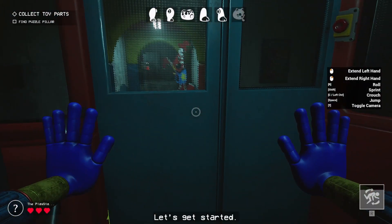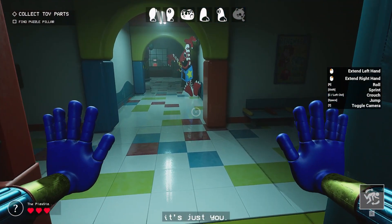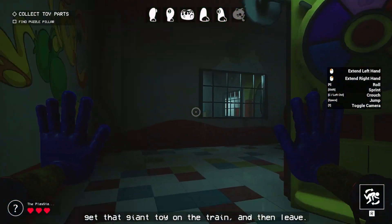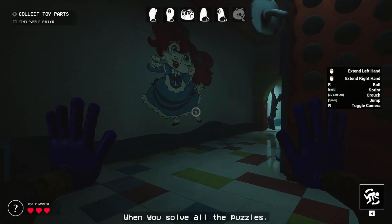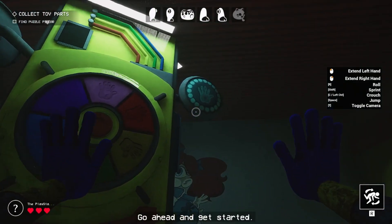Let's get started. Usually we'd have five other guys working with you to speed things up, but for training purposes it's just you. Here's the job: you need to collect toy parts to make a giant toy, get that giant toy on the train, and leave. There's a big pillar in front of you with three puzzles on it. When you solve all of the puzzles, the pillar will dispense one of the toy parts needed. Go ahead and get started.